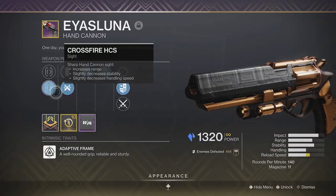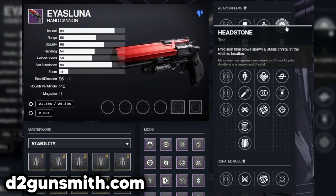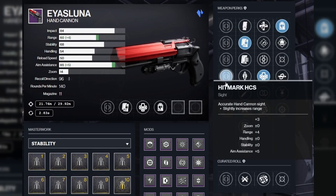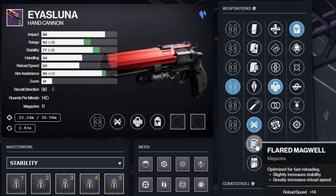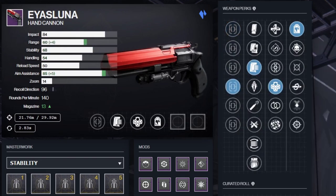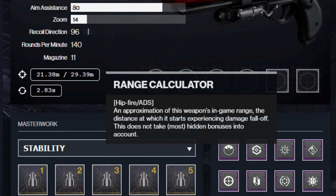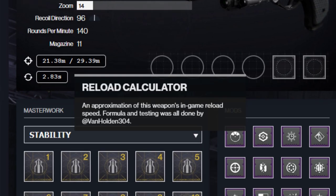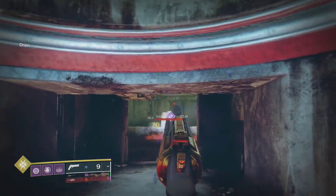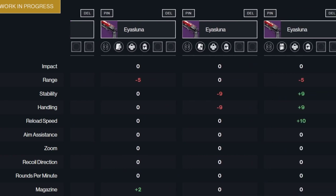Links to everything will be in the description. First up is the best resource for checking god rolls for weapons: D2 Gunsmith. This will show you all possible rolls for every weapon and allows you to select them to build your own roll. This will update the stats of the weapon too, so you'll be able to easily compare which combinations of perks, masterworks, and even mods are best for you. On the left of the screen, it will also calculate the maximum range your weapon will have and your approximate reload speed based on your chosen magazine — much faster and easier than testing it yourself. You can also compare multiple rolls to clearly see the exact stat difference side by side and help you pick which one is better.